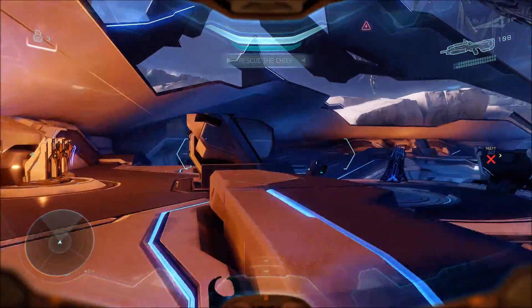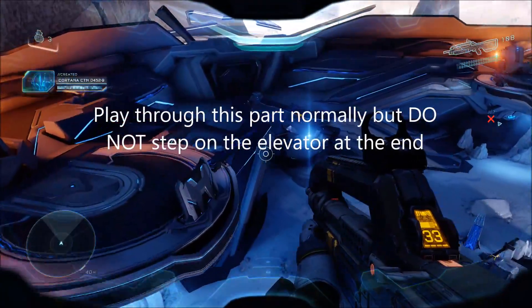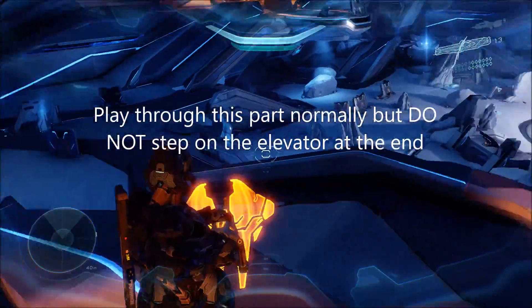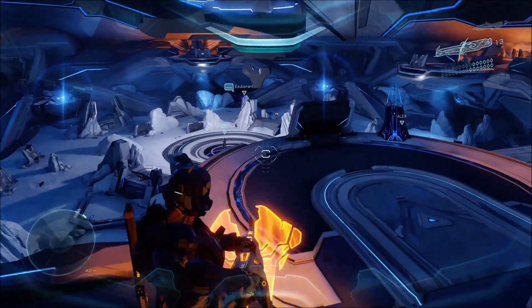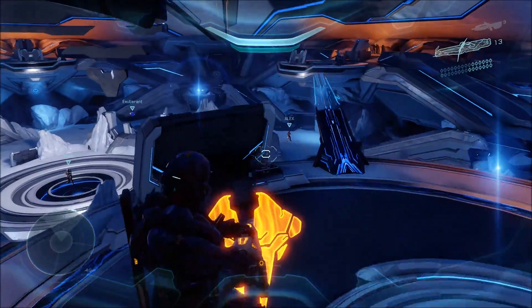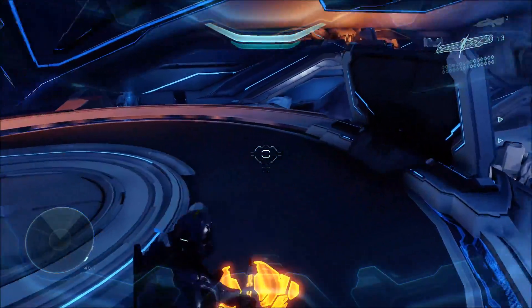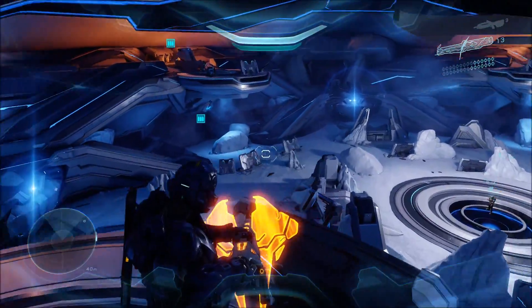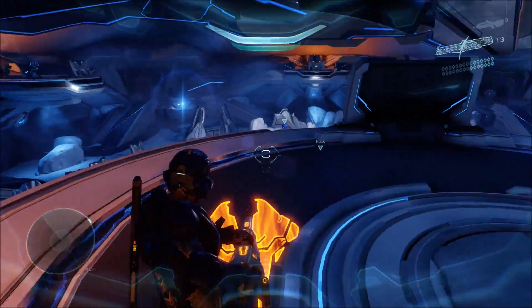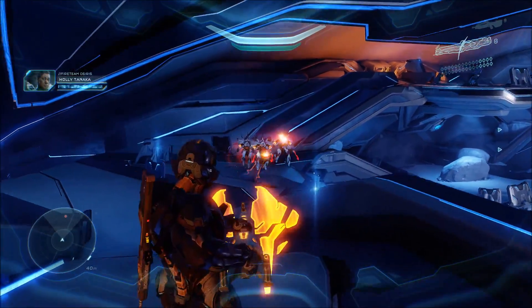Once you have the easter egg activated, make your way inside the building and just play the mission normally until you get to the very end when you've killed all the enemies. Do not go in the elevator when Exuberant tells you to — instead just wait. I'd suggest you stock up on explosive weapons, turrets, and if you can, bring vehicles like Mantises or Raiders, because this part gets pretty hard.